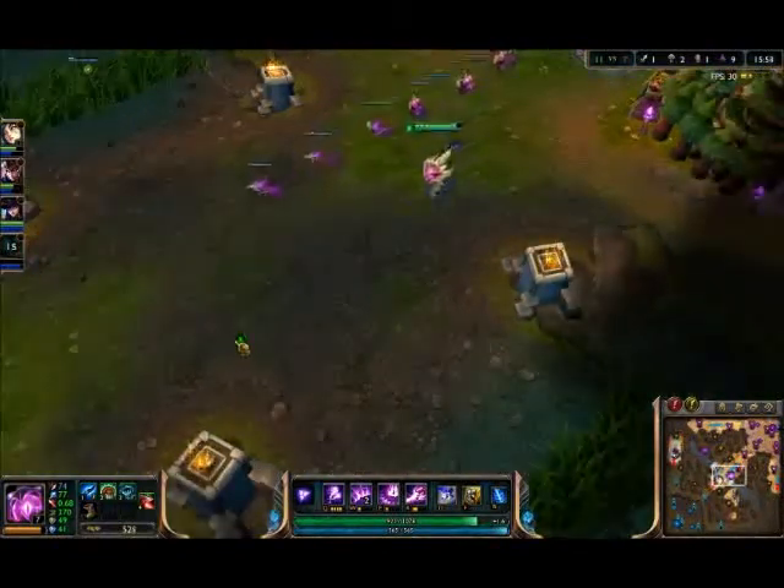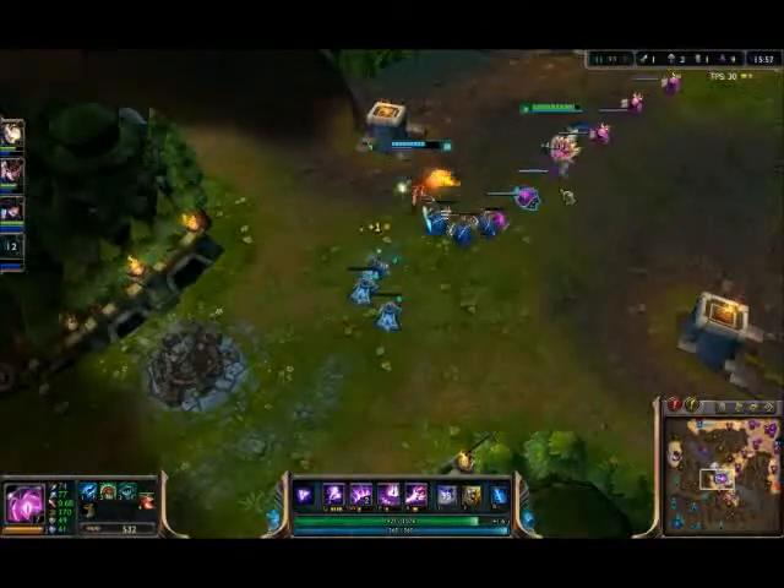Plans are to push off the bot lane, which Cait seems to have, and then group.